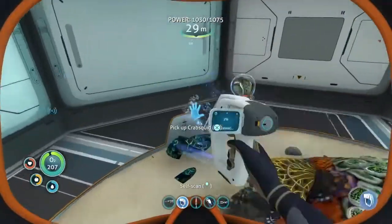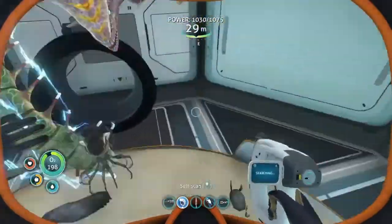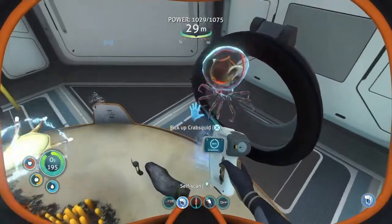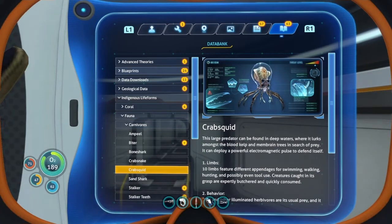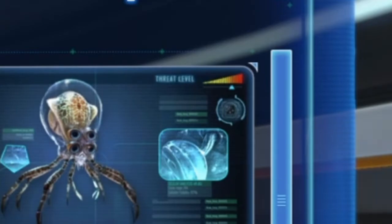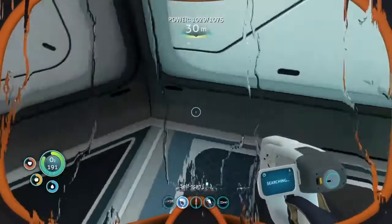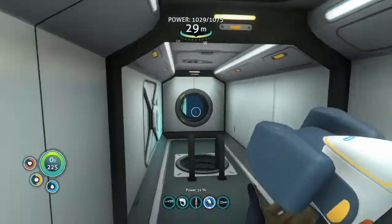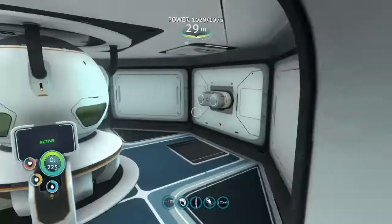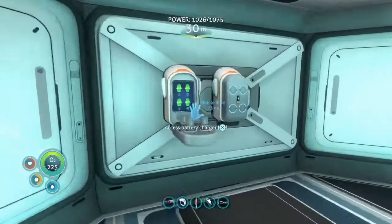Let me have a look at the crab squid — it's just down here. This is probably the easiest way to scan stuff. You certainly can't do this with leviathans — you'd literally have to use the stasis rifle just to get them. Crab squid — it's disgusting but that's a pretty big threat level actually. Assessment: neutralizers. Electrical equipment — light attracts its unwanted attention. That's actually good to know that light attracts attention.